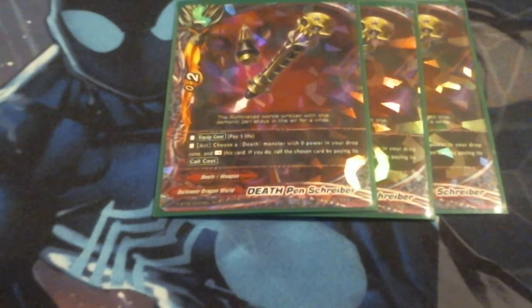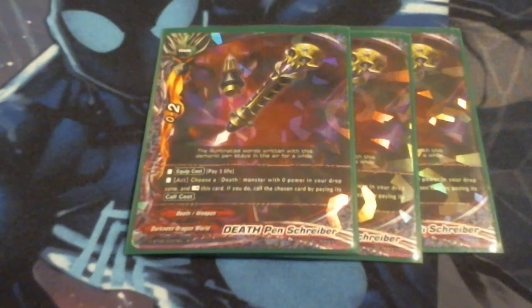For items, we are running three copies of Death Pin Schreiber. Equip cost is pay a life. Choose a death monster with a power of 0 in your drop zone and call it by paying its call cost. We have a fair amount of 0-powered units, so this can target a large amount of stuff from the drop zone. We need to ensure this deck maintains a very steady, healthy board, and this card lets us do it. We're running this at three.